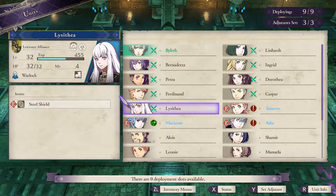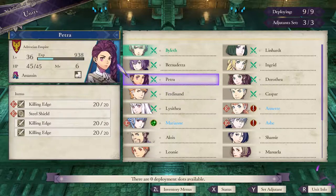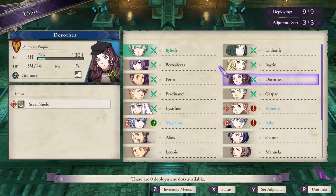Now you're going to start this battle with only 9 units. And depending on your professor level, you can set as many adjutants as you want.